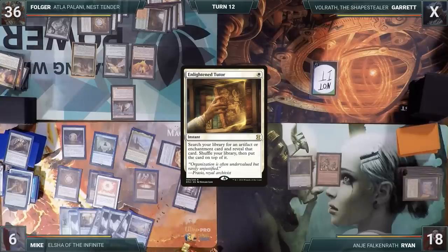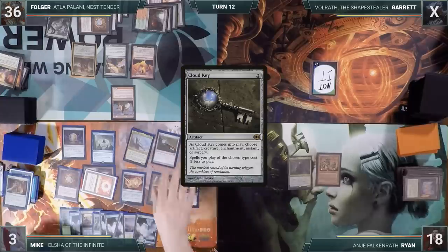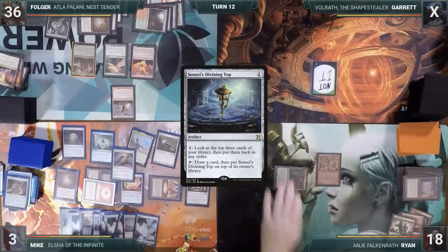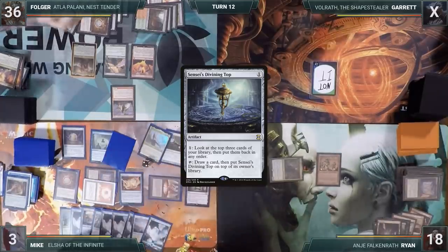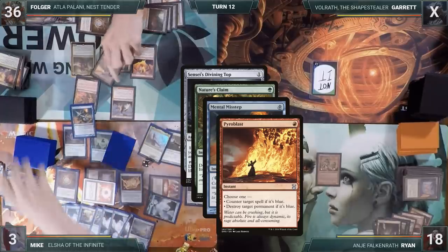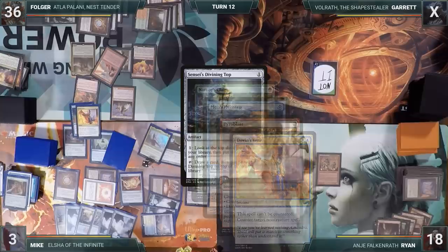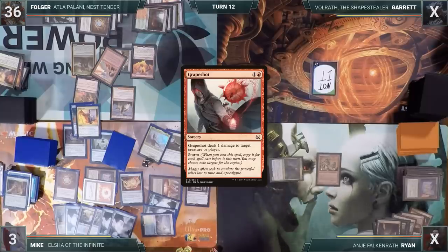During his upkeep, Mike loses his Mana Crypt trigger and takes three damage. To avoid losing more life, he untaps his Mana Vault. He plays an Island, casts a Cloud Key, and chooses Artifact. He then casts his Top for free. Knowing the game will essentially be over, Ryan activates Anya as much as he can attempting to find an answer — he does not, and passes priority. The Top resolves. Mike taps his Top to draw a card. Folger responds by casting Nature's Claim targeting the Top. Mike responds by casting Mental Misstep from the top of his library. Folger responds by casting Pyroblast targeting the Misstep. Mike casts Dovin's Veto from the top of his library, countering Pyroblast. With nothing else, the Top's ability resolves — Mike demonstrates his loop, continuing to draw and recast the Top for free, drawing his whole deck and raising his Storm Count and Prowess Count to over 50. He then casts Grapeshot, killing Ryan and destroying the rest of Folger's creatures, then attacks Folger with Elsha for the win.